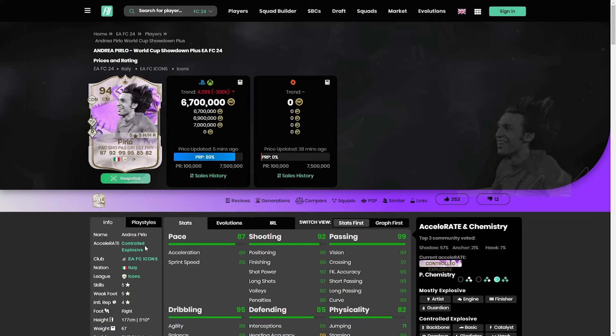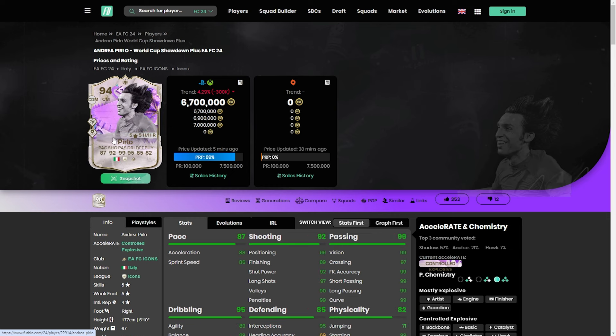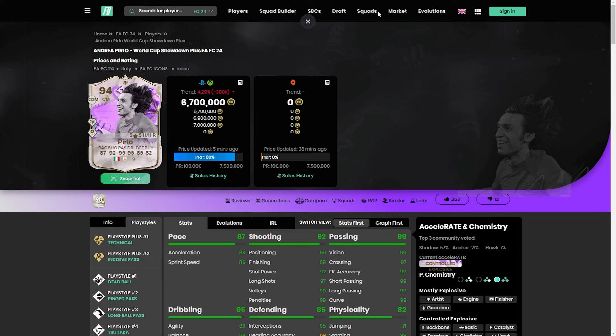When I first saw him and saw 7.5 mil as the price tag, I was like, there's no way. But a 5-star 5-star is going to be brilliant, a bit of pace is going to be brilliant, and the card is totally transformed. You will literally not know the difference between the Centurions and the base versus this card. Let me know down below what you think, and I'll catch you all for the next one.